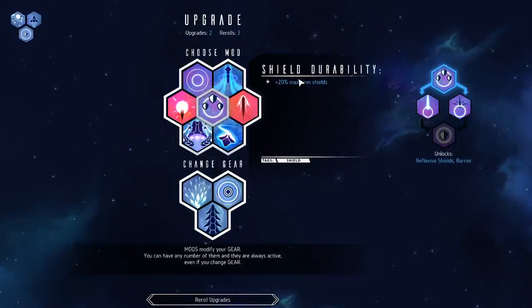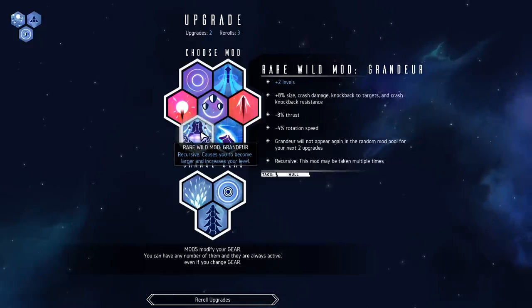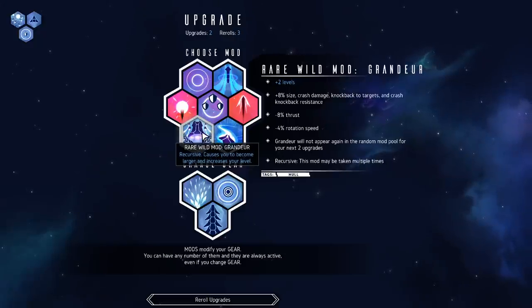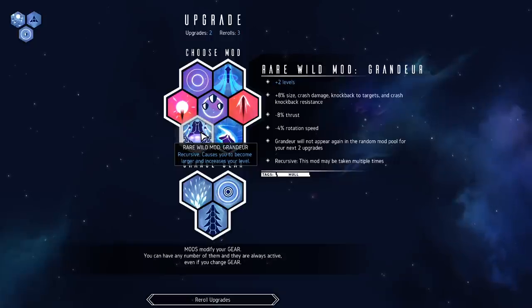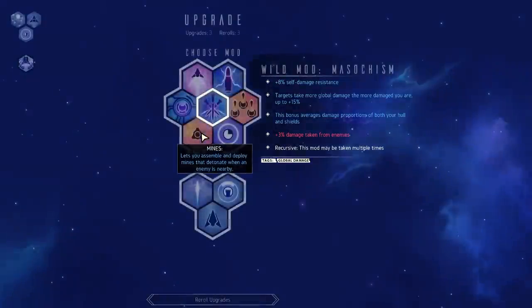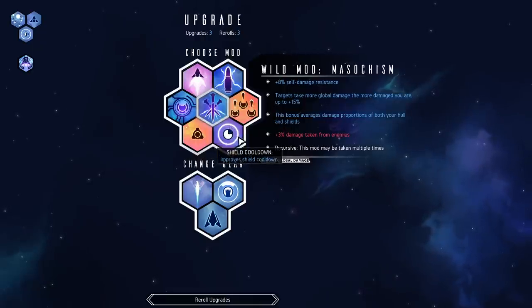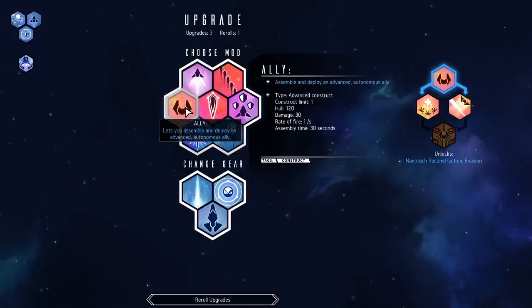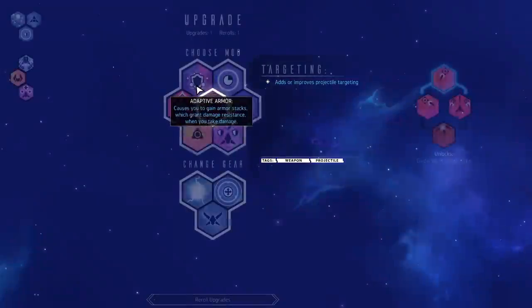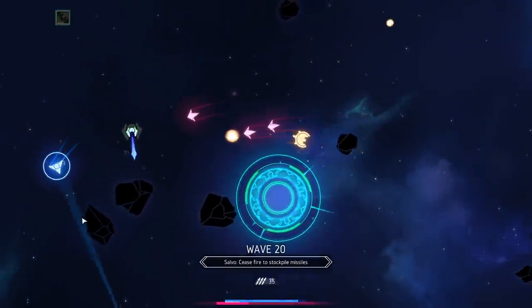Let me go ahead and pick this guy up and now we can actually start picking up our regular upgrades — upgrades to weapons and so forth. This one gives me plus two upgrades but slows me down and makes me bigger. I'll pick it up now. So now we have three more upgrades to choose from. Let me spend a re-roll to get new things. I'll pick up this allied unit — it's just another unit that flies around and shoots things. I'll grab this for some regeneration and go for max hull. So we've got a few new toys: we have an ally that spawns here, I still have my default shield, and I do have a new weapon.